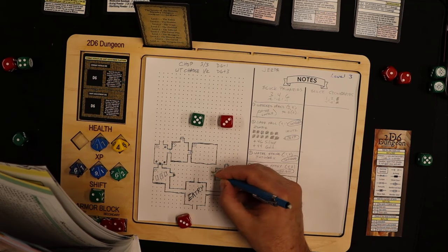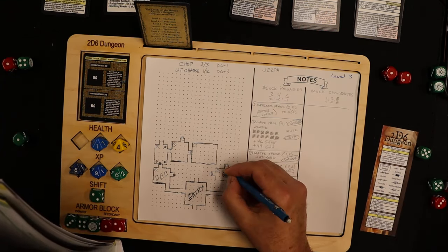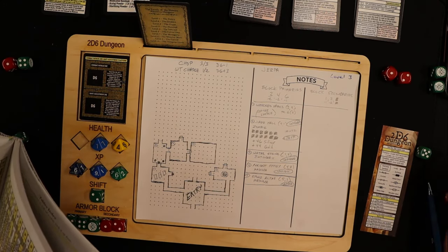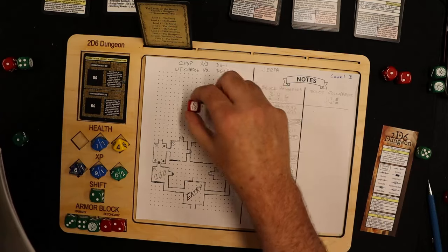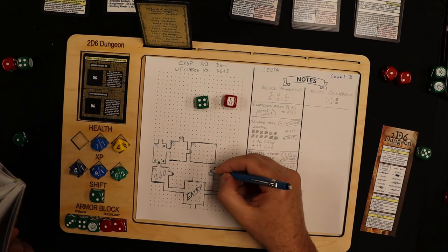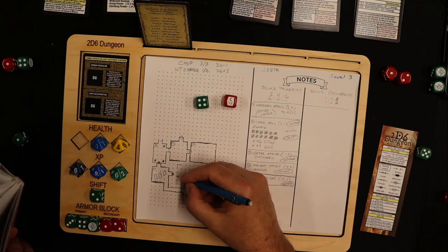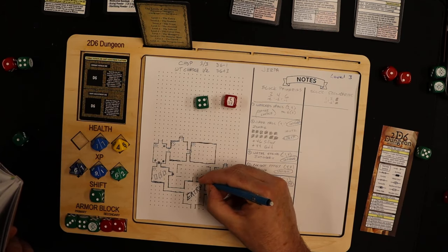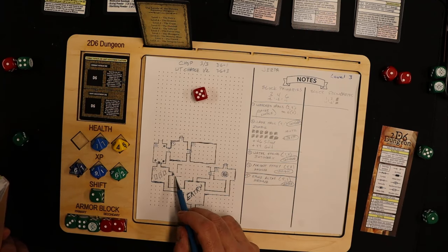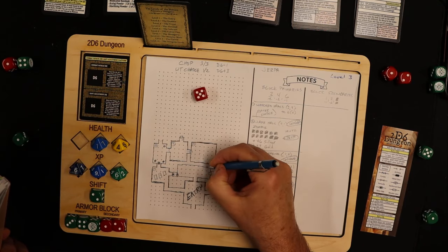Rolling for door type: a five means reinforced doors, but they are not locked — I'll mark both as unlocked. There's got to be a room here since three paths lead to it. I roll room size: four by six. It won't fit on the map so I'll reshape it to three by eight. How many exits? A five — two exits. The two exits meet up with one exit out. Room number six is sealed off.